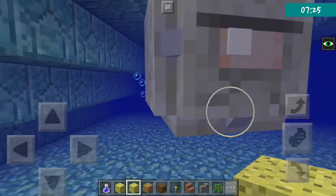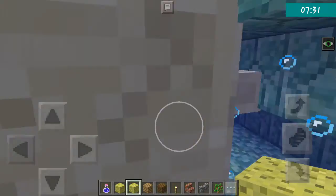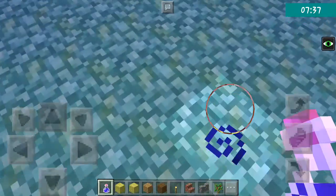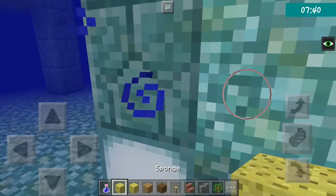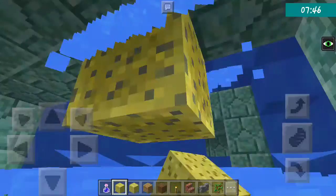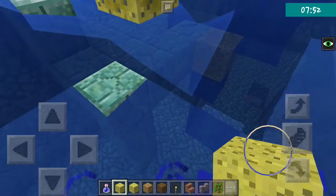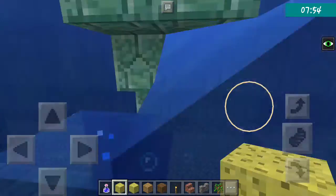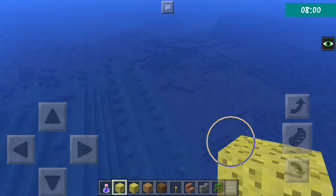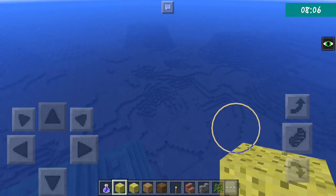There we go — hi guardian, where's your boss? Inside there is nothing except prismarine blocks. I need to drink a potion of night vision again as it's running out. The elder guardians do have a lot of life. This is the Bedrock Edition, by the way — let me just show you the seed.